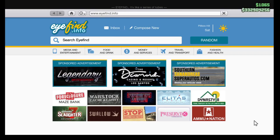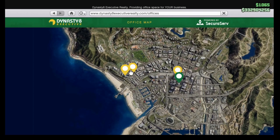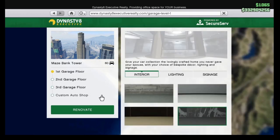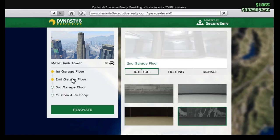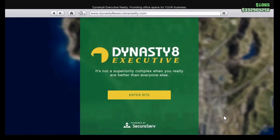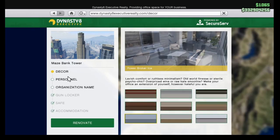To renovate your office, garage, or custom auto shop, go to your phone and go to Dynasty 8 Executive. It will show you the office locations — go to the one that is yours. You'll see another icon pop up for the garage, custom auto shop, and your office. To renovate your garage, click that icon, then click the renovate button. You can do flooring, lighting, signage, and interior for up to three floors, plus the custom auto shop flooring.